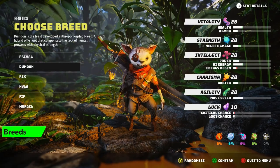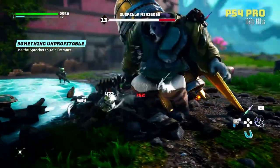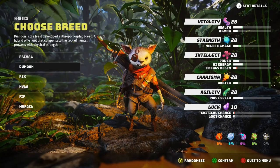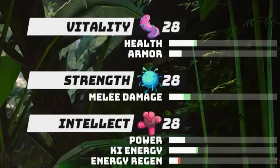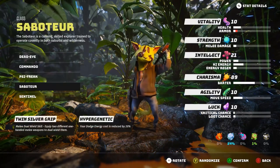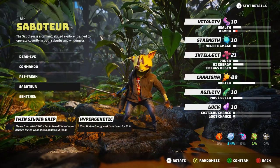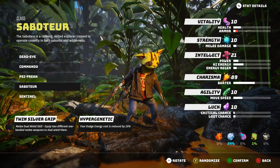The Dumden is the least developed anthropomorphic breed — a hybrid offshoot that compensates for the lack of mental prowess with physical strength. The Dumden is primarily a melee-focused breed, making them a really good choice for any melee-focused class. They have a really high melee damage, an average health, they're not super tanky, a low energy regen, a slightly higher key energy, and a lower crit chance. This breed is perfect for the Saboteur and the Sentinel classes if you want to be a melee-focused character throughout Biomutant.